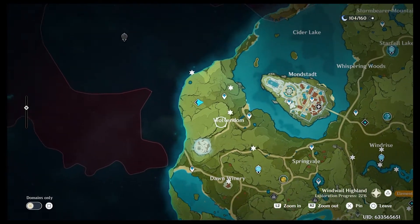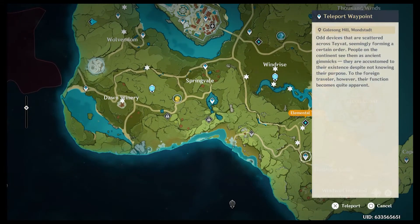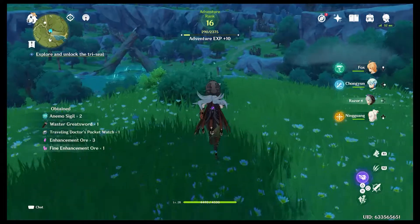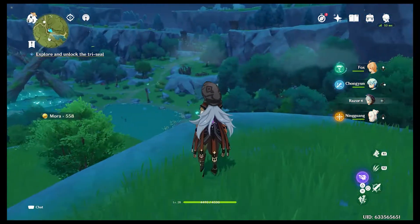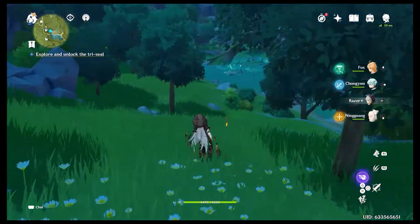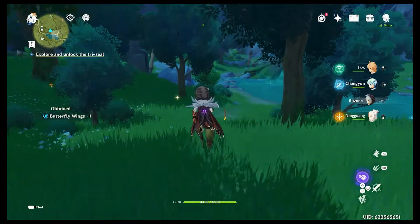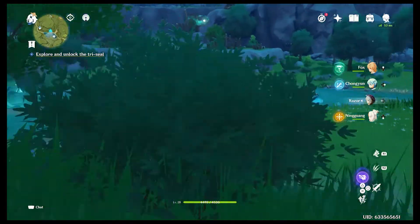That teleport point will come in handy later. We need to head over to the gorge. According to her, we've got one of the hilichurl camp things — the one over that direction — so we just need the other two camps. There should be one over to the left here. I really like this area, it's so pretty. It kind of sucks because there's not a whole lot of waypoints here, so it's a little hard to get through.